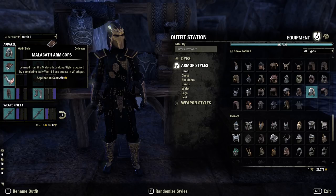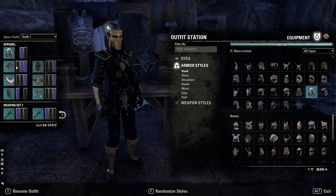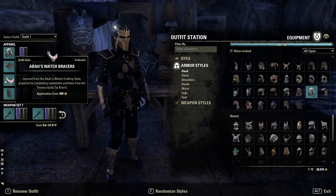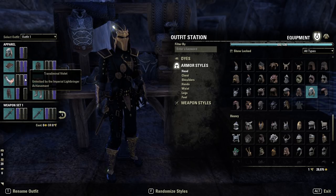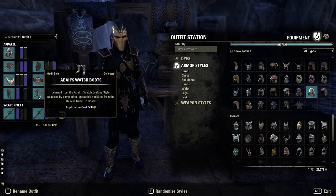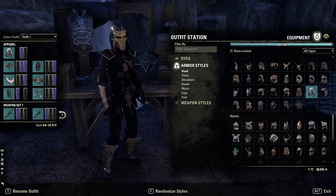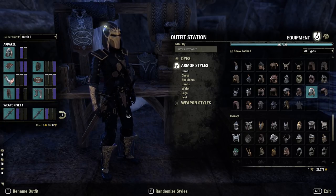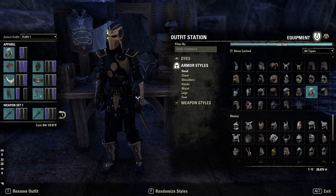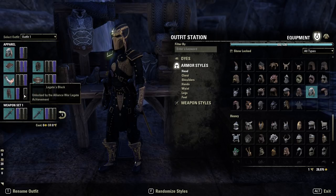Shoulders are going to be Malacath Medium — a very basic style but it looks great with the gold trim, dyed black, purple, purple. The helmet is purple, black. Gloves are Abah's Watch Medium, dyed black, black, purple — they have this really awesome puff effect on the outside. Shoes are also Abah's Watch Medium with that outcrop style where a very clear color pops out of the structure. The legs are Redguard 4 in heavy — they have this dotted effect that fits so well with the body, dyed purple and black.